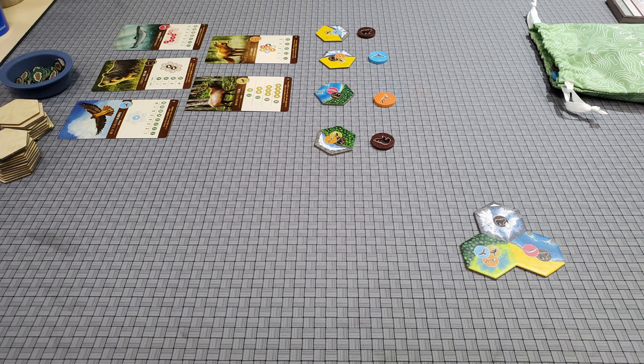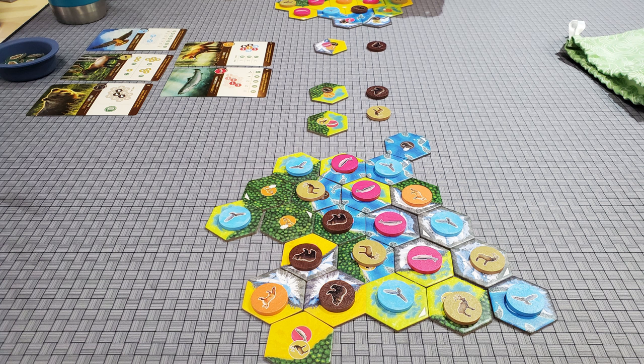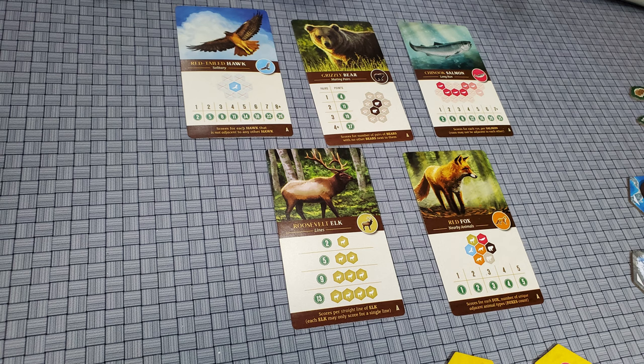Number 7 was very popular when it came out a few years ago: Cascadia. It's a tile-laying game where on your turn you take one of the available tiles — each has terrain and an animal — and add it to your area. You're trying to connect matching terrain types to build the biggest contiguous sections for points, then place the tile's animal onto a valid tile in your area. Each animal type scores differently.